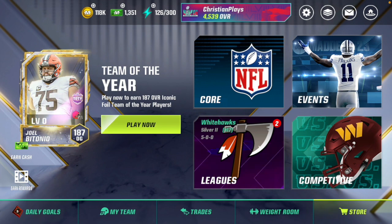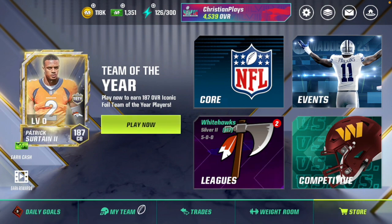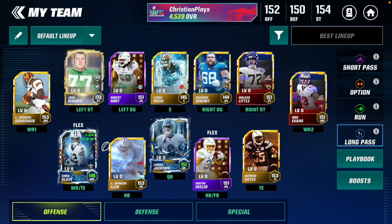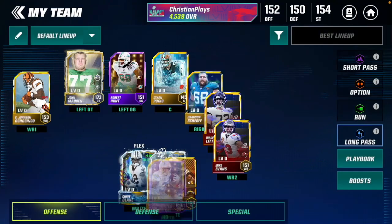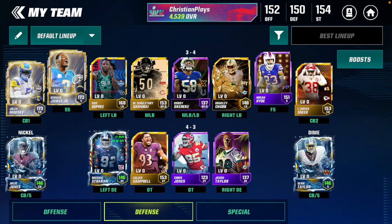So I have a PS4 controller hooked up to my game right now. You can see that little ball going around the screen — that's my analog stick. I can press X, look at my team, click on a player like Lamar Jackson, go over to my defense. Solid team all around. Let's hop into the game and see what we can do with the PlayStation 4 controller.